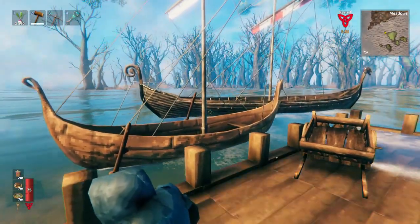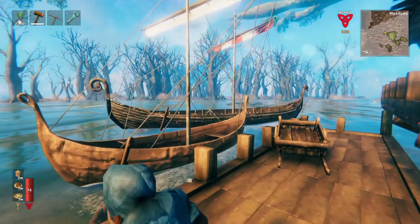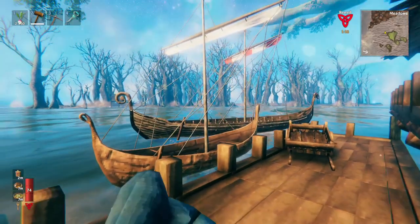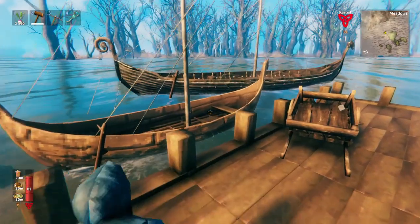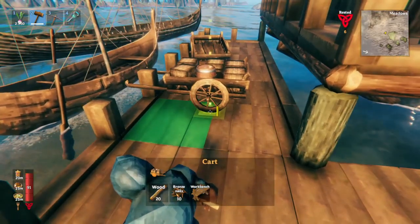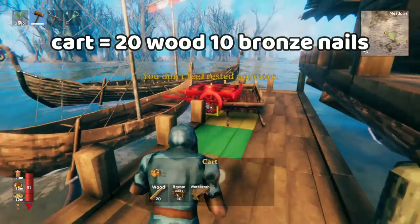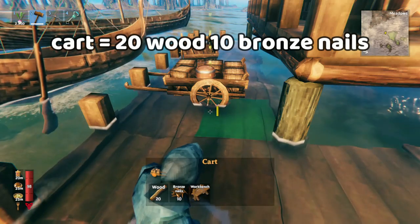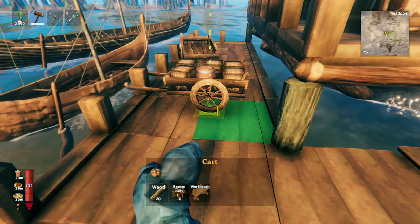Next, we'll talk about three of the most fun parts of Valheim: the cart, the karve, and the longship. These items play a huge role in transporting goods, exploring, and making the game more interesting. If you haven't stuffed a ship full of metal and then tried to take it back to your base, I strongly encourage you to — it's quite thrilling. The cart, karve, and longship are all made with different kinds of nails. The cart is the easiest to memorize, and I strongly encourage you to take 10 bronze nails with you on all your adventures. You'll often find that your inventory space alone isn't enough, but you can pile resources into carts and then load them into the boat. Always bring bronze nails with you — it's better to have them than not. 10 or 20 is all you need to remember.